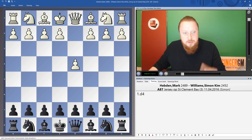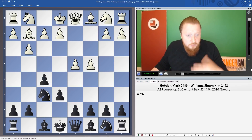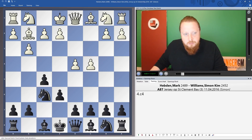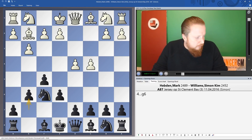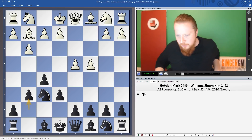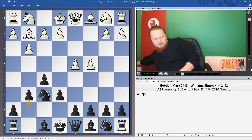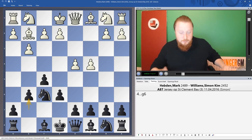Let's go back to the start. After f5, g3, Nf6, Bg2 — you can go e6 here, but after c4 the move order I'm recommending is g6. The reason this is called the Christmas Tree Variation — it was first named in a book I helped write. Let me just get the book — it came out in 2008 or 2009.